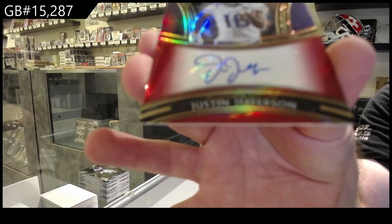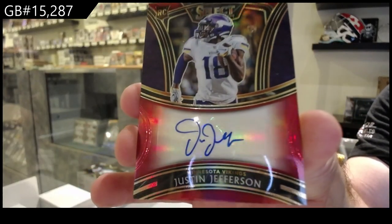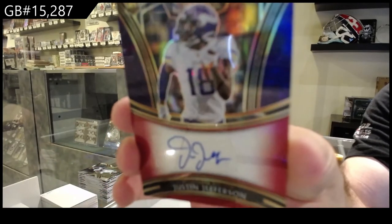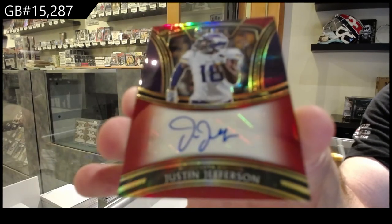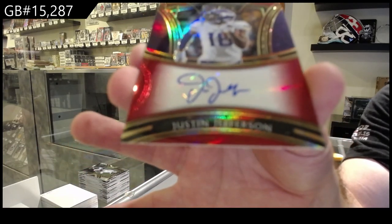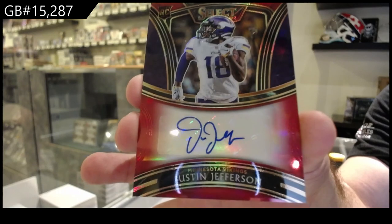And a rookie auto — I hope there's a big one — numbered to 25 for the Vikings: Justin Jefferson, number to 25. And if it's by the picture it looks like it's jersey numbered 18 of 25.